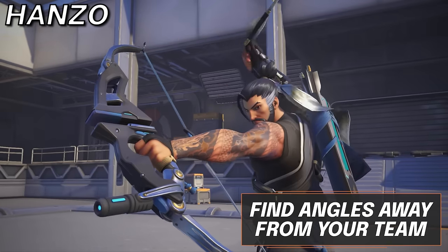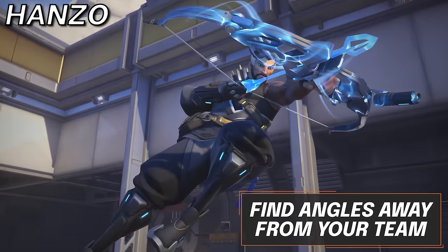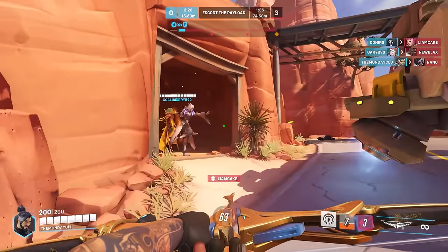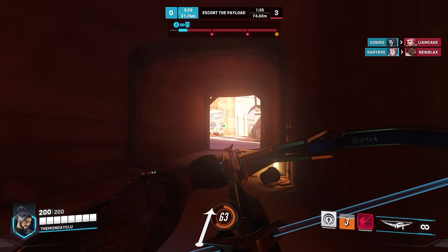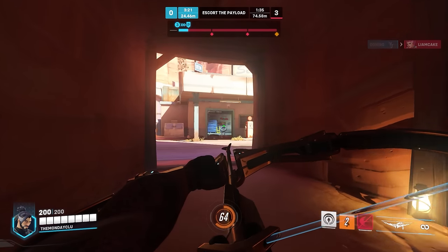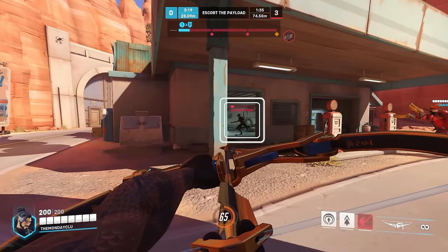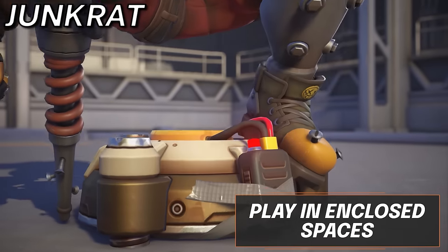Next up we have Hanzo, and this bow wielder can feel incredibly difficult to hit shots on sometimes, but that's likely because you're sitting from the safety of your team just firing in potshots. This actually isn't how Hanzo should generally be played. Hanzo has amazing mobility and duel potential, making him an amazing off-angling hero where you can force duels and find picks from unexpected places. Your sonar arrow gives you that extra info to keep enemies in the same location while you take riskier off-angles.